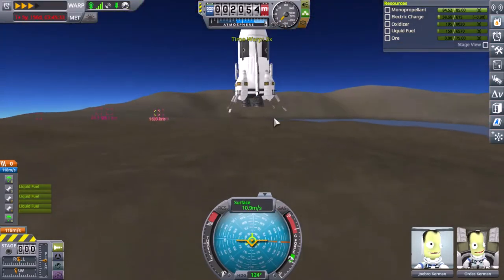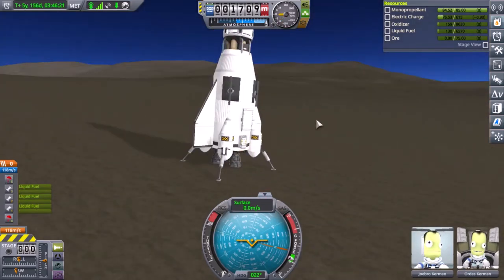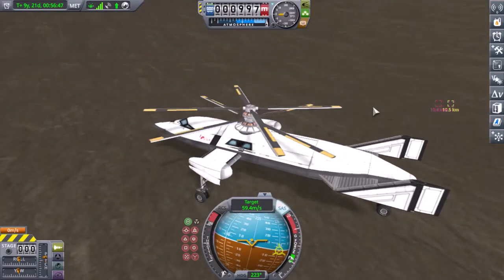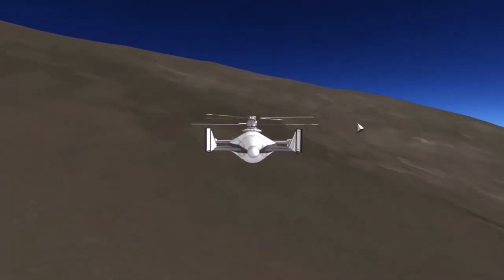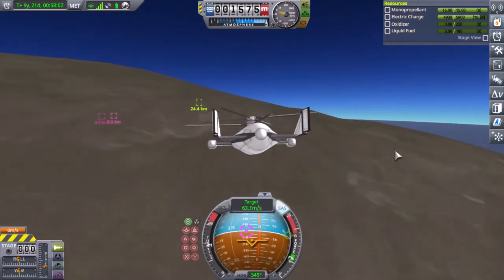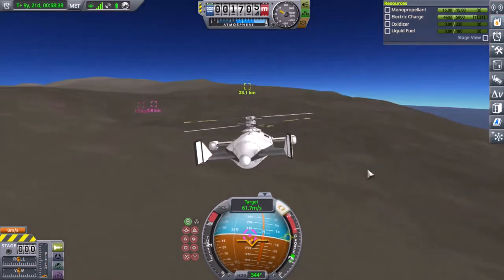I'm going to land as close as I can to the space center on Lathe, but I'm content not landing too close. I don't like having lots of ports within physics range of each other. So I'm going to send this handy dandy Contracopter, which I had parked off on its own anyway. It's going to go and pick up my Kerbal and bring him the rest of the way to the space center.